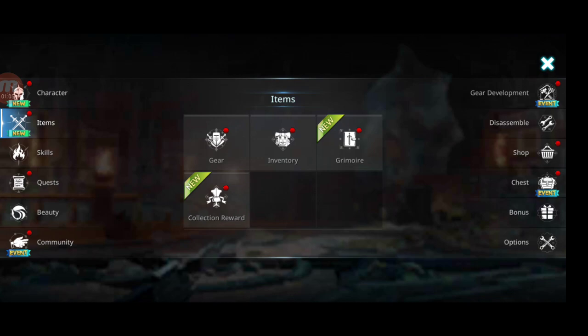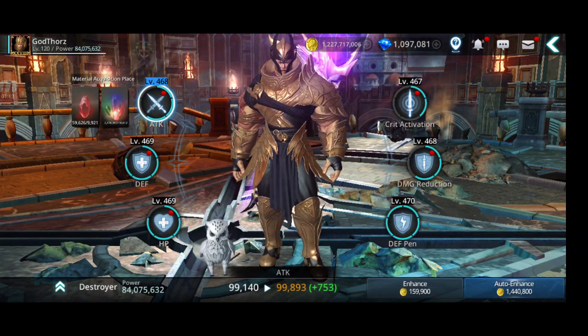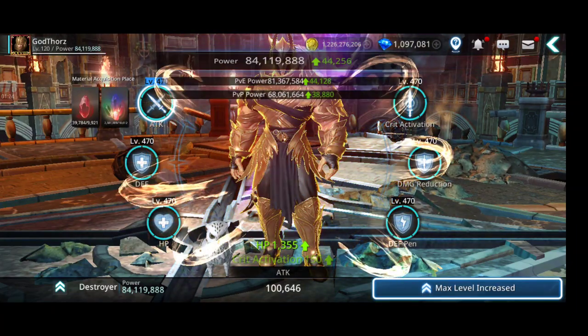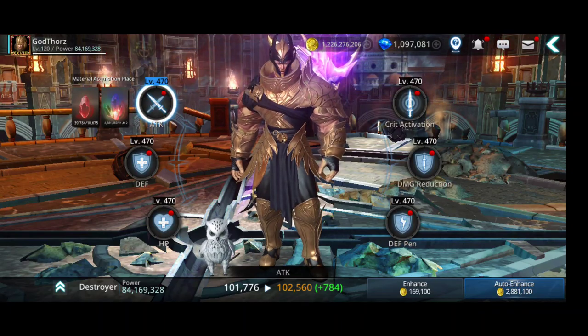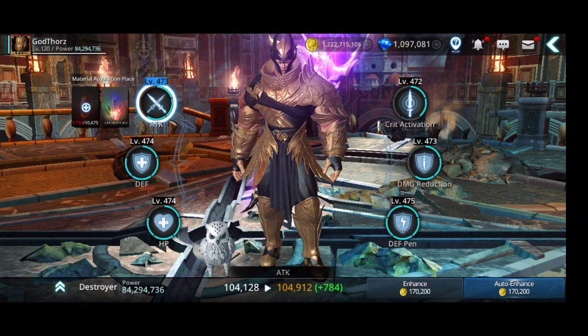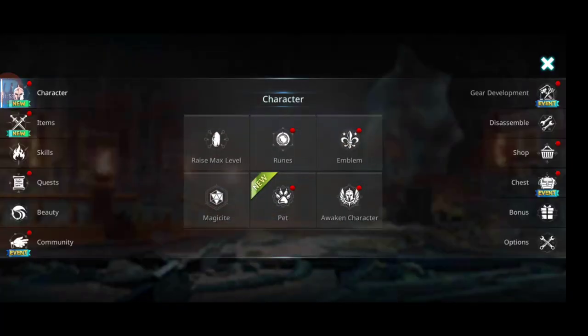I'm gonna start first with raising the level for the essence - max is 500. I found some with the hot time for gold, so let's see. Got to 474 - still need more till max. As you can see, you need lots of essences at this level, so it's not that easy. I gained more than 100,000 power from that, which is not bad.